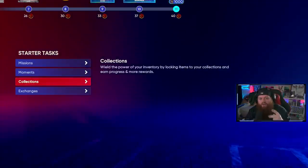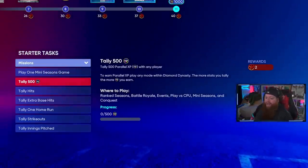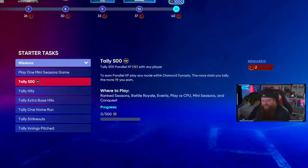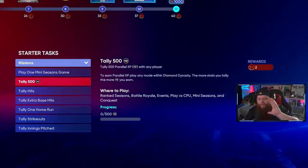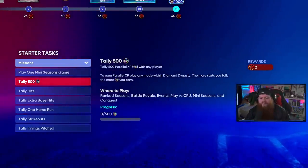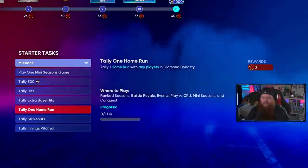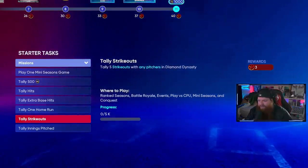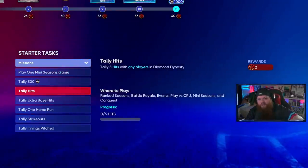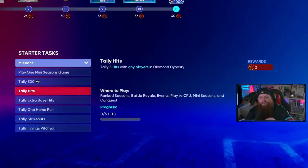We're going to kill two birds with one stone by looking at the missions tab. Getting player XP — using cards to get hits, innings pitched, steals — will get you two stars. Tallying five hits gets two stars, extra base hits get two, a home run gets three, five strikeouts gets three, and innings pitched gets two. We'll work on these while completing other things.